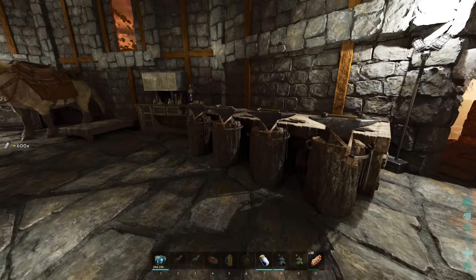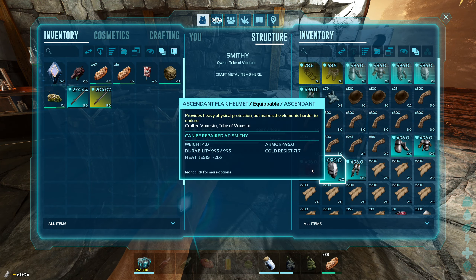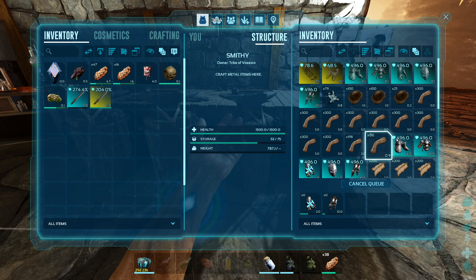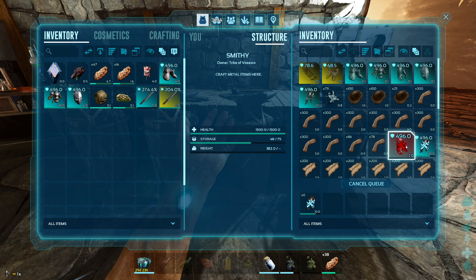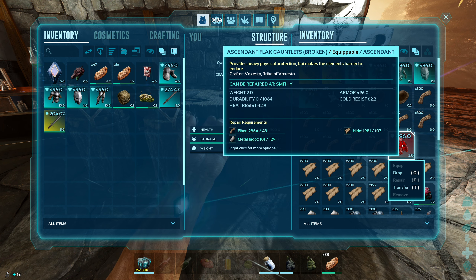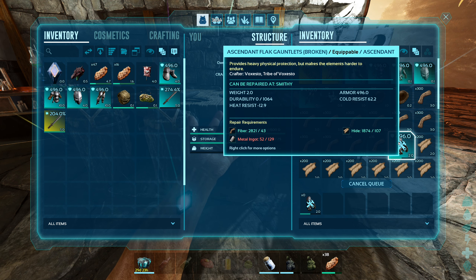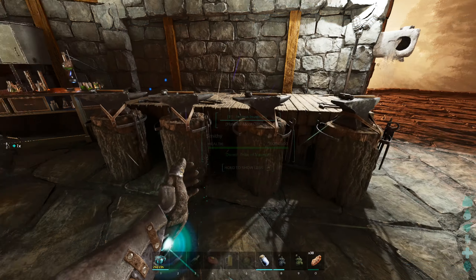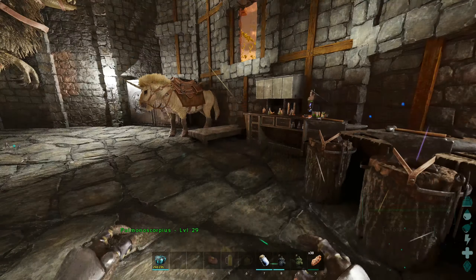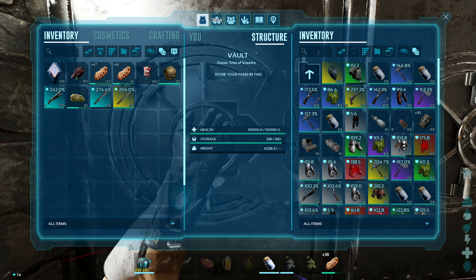If we end up doing the strategy where we shotgun, then we need a lot of shotgun ammo and possibly more shotguns than we've got, because you get through them — you're in there for so long shotgunning. I think we only have two. Okay, wasted a hundred metal there — absolutely lame. Let's see what shotguns we've actually got.